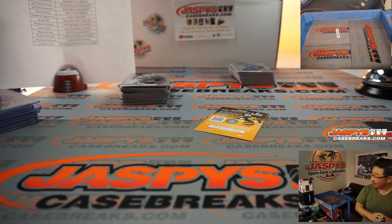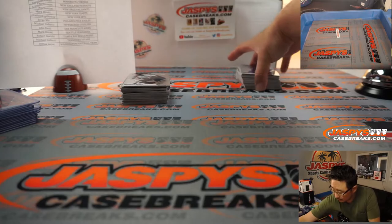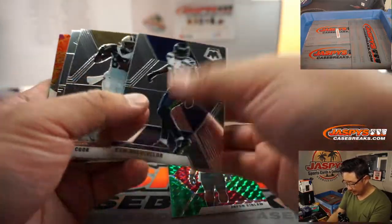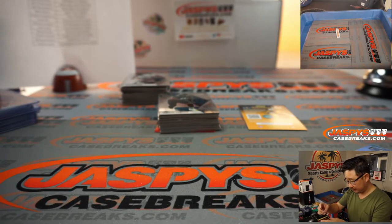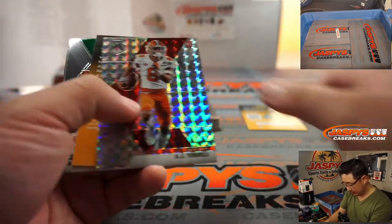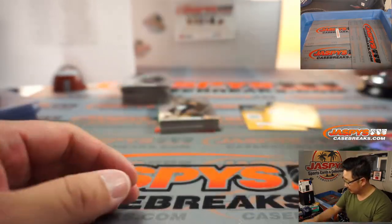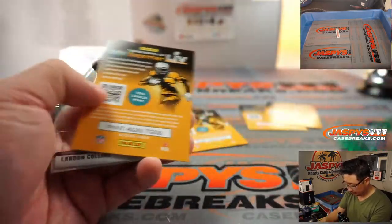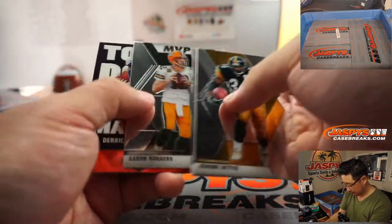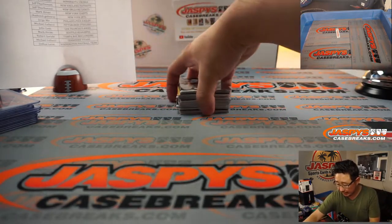That'll be for the Buccaneers, that'll be for Robert G. Looks like Georgia is not going to be up — well, there's still 10 minutes left in the fourth quarter. Georgia just scored a touchdown, they're up 36-21 before the extra point. Javon Kinlaw green — that's for the Niners, going to John. AJ Terrell for the ATL — that's going to be for Michael Glucci and the Falcons.